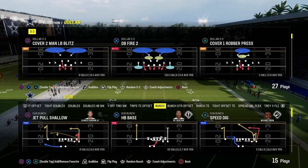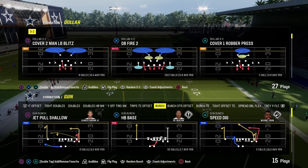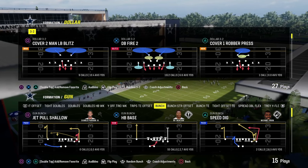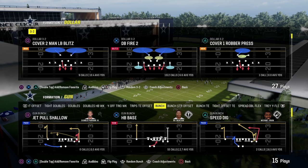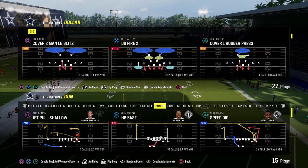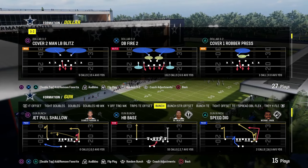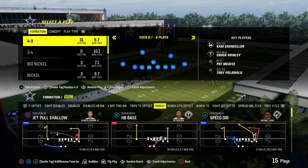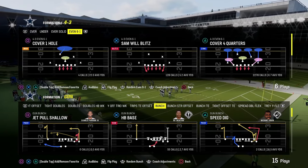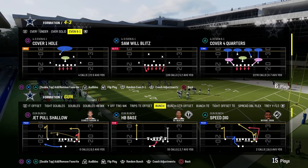The first true blitz concept is edge or slot corner blitzes. Slot corner blitzes have been really good in Madden forever — DB Fire 2 is always going to be good, yesterday, today, and tomorrow. It is a good blitz method just by the way the game works. Another concept is what I call simple overloads or defensive end pressures — essentially overloads. This would be like 6-1, where you put six guys on the offensive line.